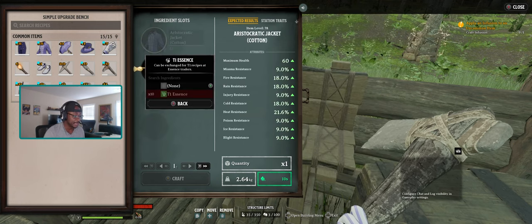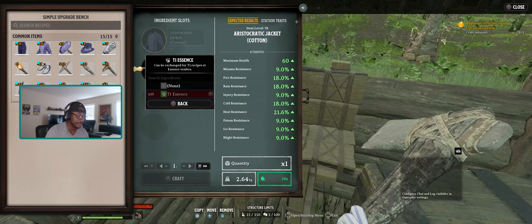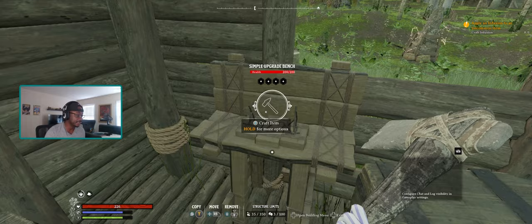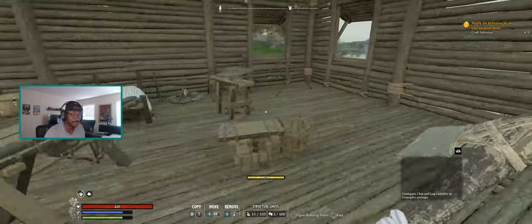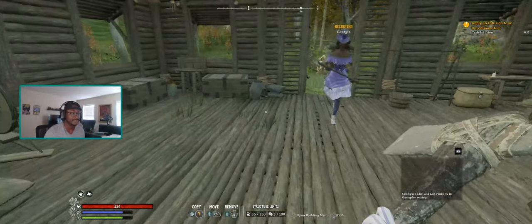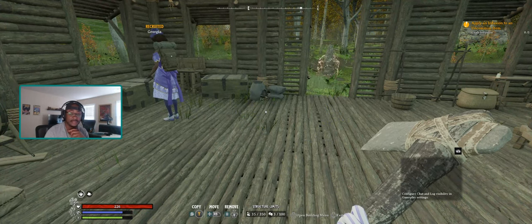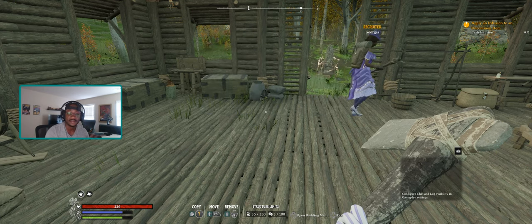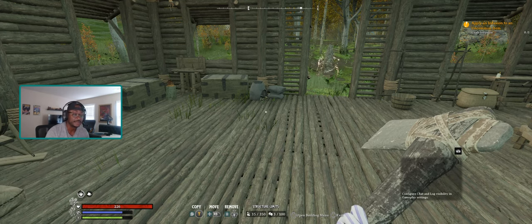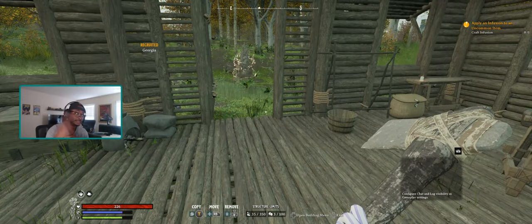Once you unlock the upgrade bench, upgrading these items provides a great base value to start from. The jacket is at item level 58 with a maximum health of 30, but if I add a tier 1 essence, the health jumps to 60 — about double. Go ahead and do this while Twitch drops is still enabled, as campaigns don't last forever. You can get this gear set as early as the first few minutes of the game, so jump on this while you can. Robi out, peace!